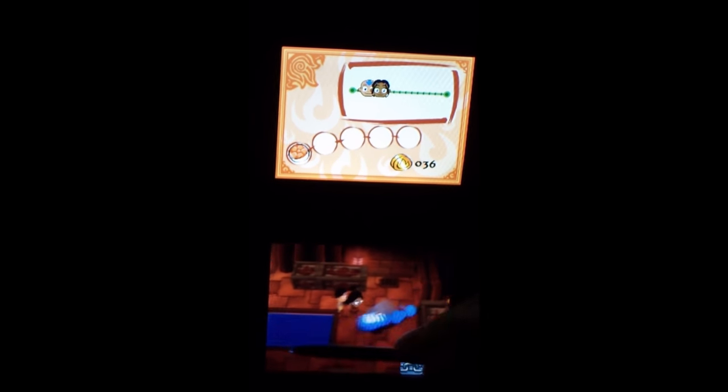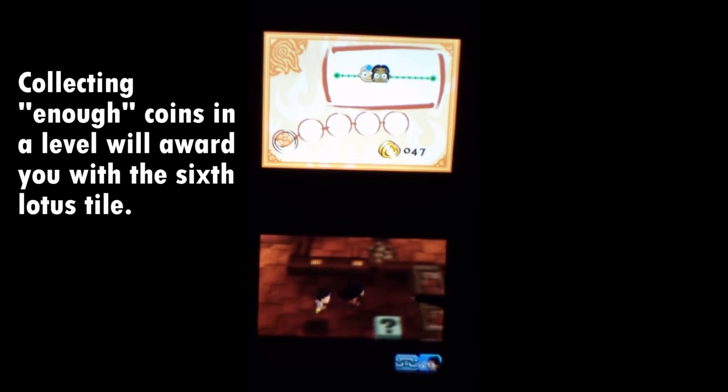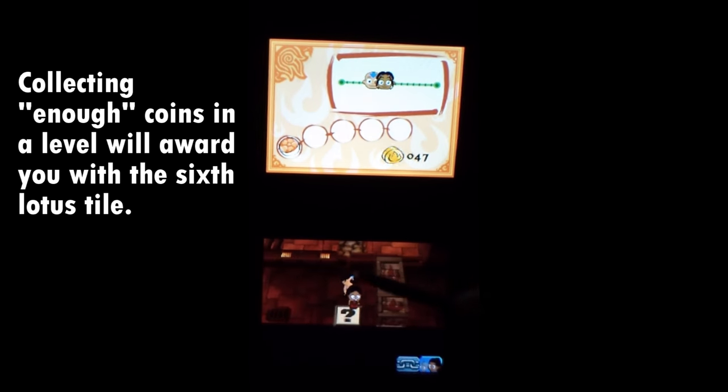On the top screen you can see my progress throughout the level — these are the coins I've collected and the white lotus tiles I've collected. It indicates your overall progress for the level. If you really want to be a completionist, that's pretty much all there is for that.